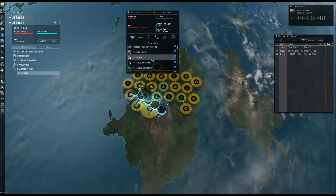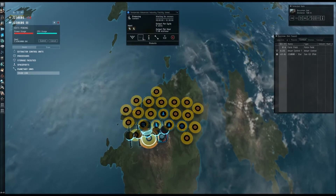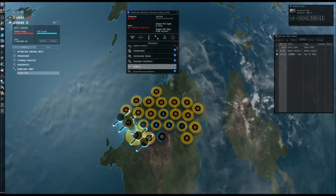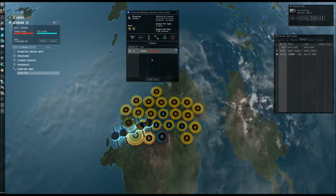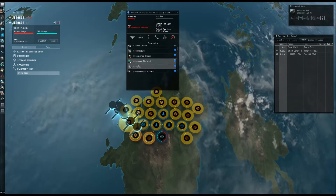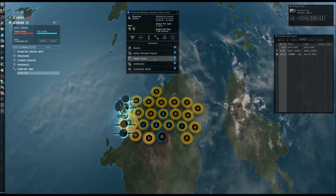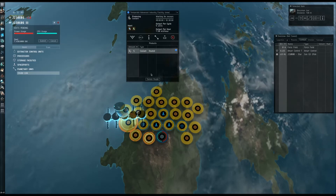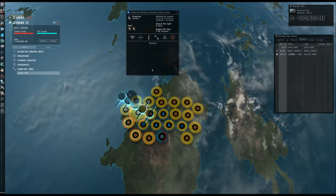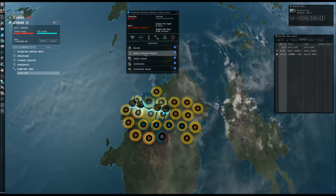Now we're going to tell them all to make coolant. This is where it's going to tell us if we're going too far. This will be our little dumping ground. Go down the line, create all the coolant, install. I don't think I really need to go slow for you guys, because it's pretty apparent what I'm doing here. So we're just telling each and every one of these things to make coolant, trying to be as orderly and as quick as possible.